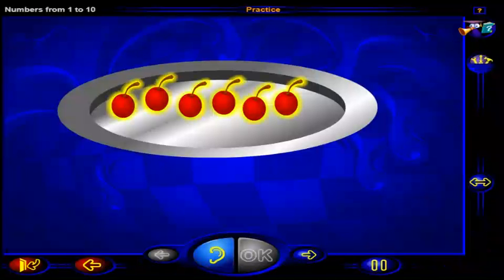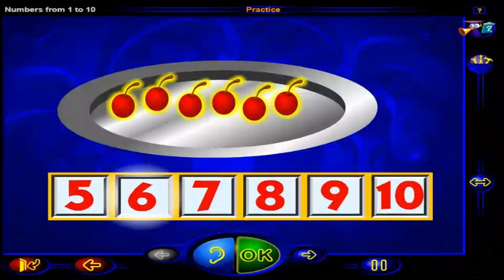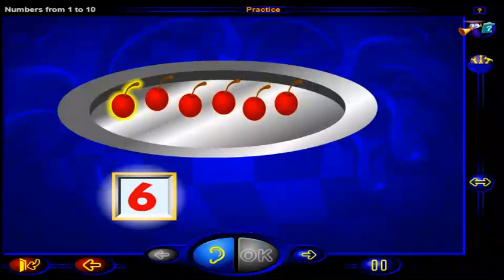How many cherries are there? Click on the number. When you're done, click OK. That's it. There are six cherries. One, two, three, four, five, six cherries. And this is the number six.